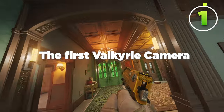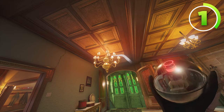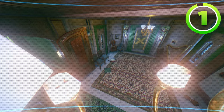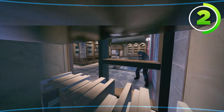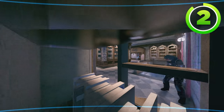Moving on to a super fun map, Emerald Plains. The first Valkyrie camera is going to go onto this chandelier right here, kind of the same as Villa. This Valkyrie camera can see anybody in Green Hall, and it even sees a little bit of green stairs as well, mostly giving you an audio cue for it though. The next Valkyrie camera is going to go in this bookshelf behind the ladder, just like that. This Valkyrie camera can see mostly all of Library and the Library stairs, so it's good if you're playing a top floor bomb site.